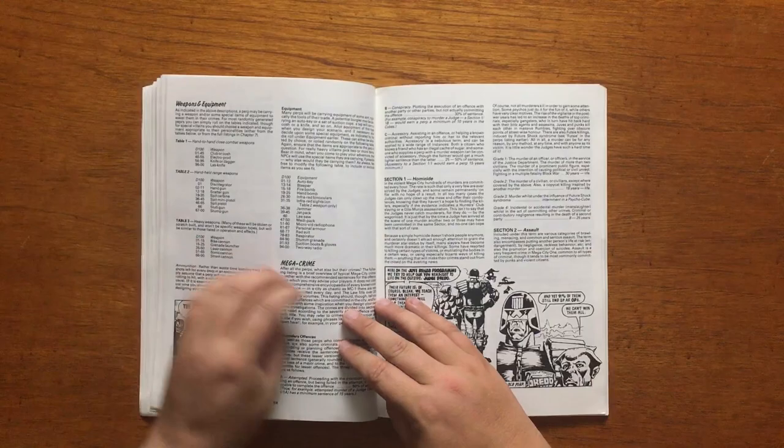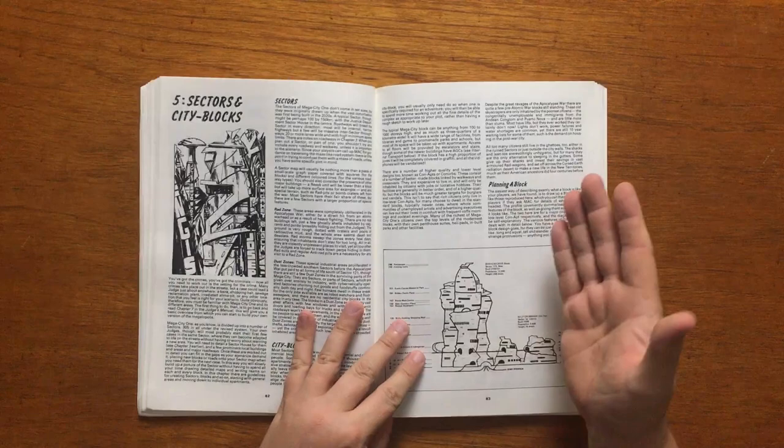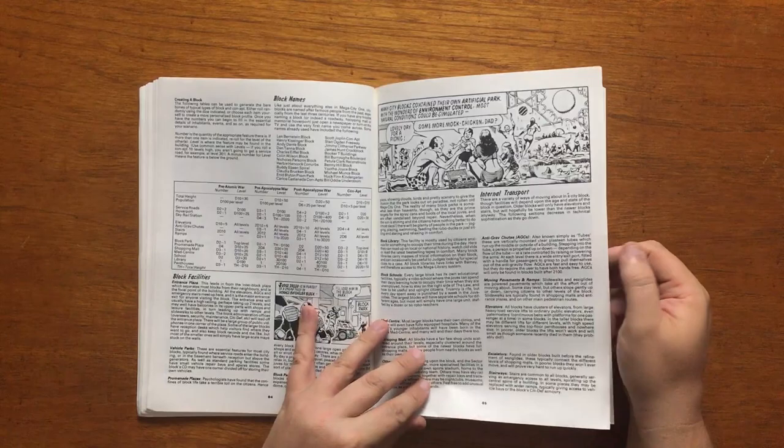We then get more in-depth information on sentencing for crimes, as well as details on sponts and narcs. The next chapter deals with sectors and city blocks, giving details on the anatomy of the average city block, detailing what you would typically find there, and how to deal with it in-game.